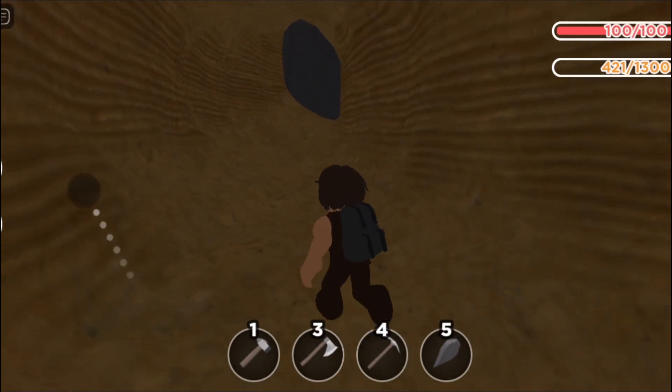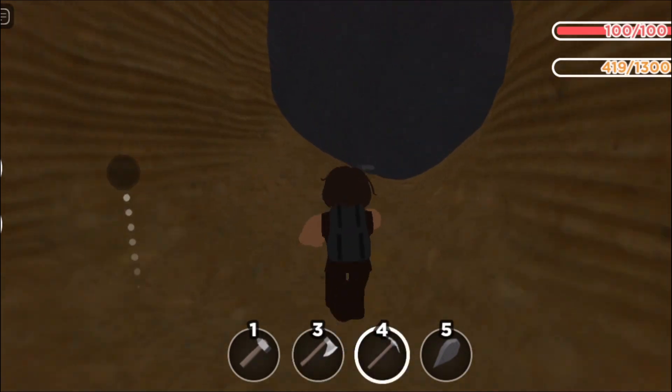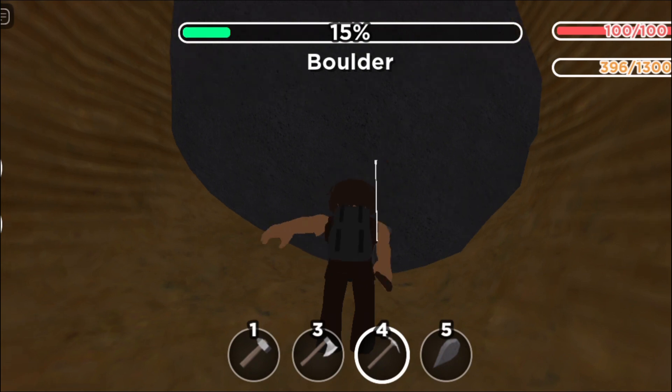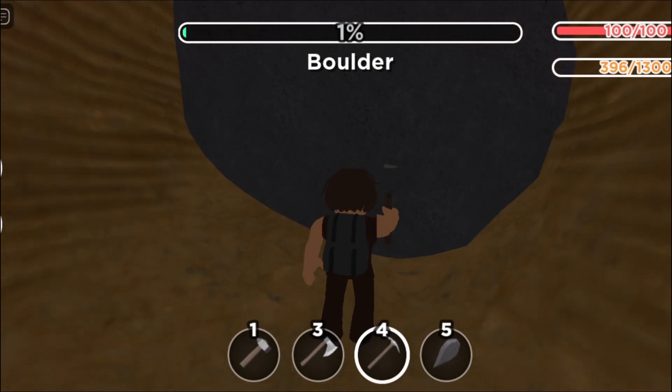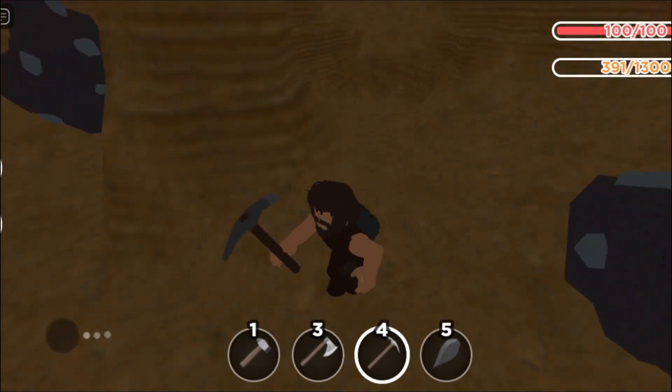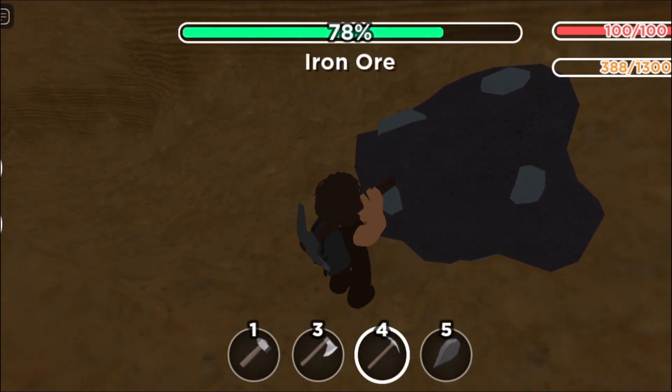And then there's another boulder, which we will destroy. I think this place has more because it was a lot bigger of a space. So let's see. And here we go — we destroyed it. And we've got a little bit less iron, but they're still very, very good. It's three pieces of iron.